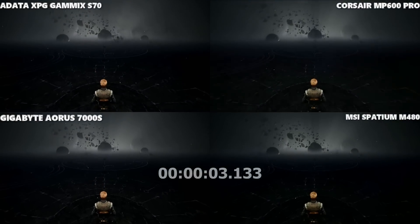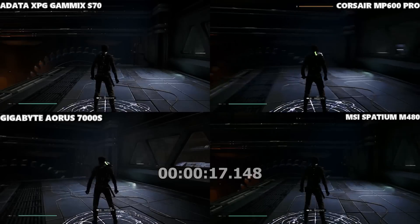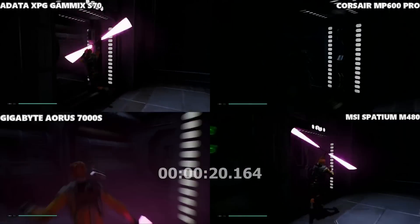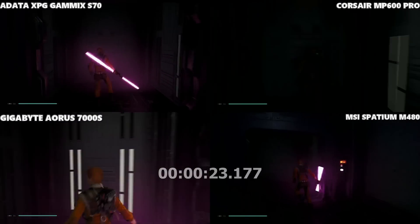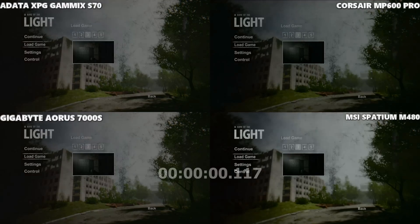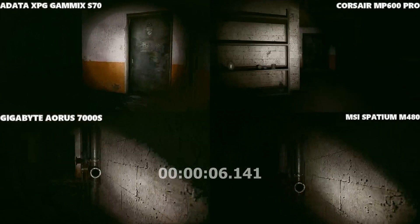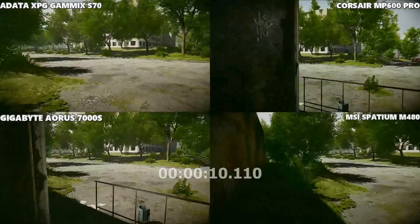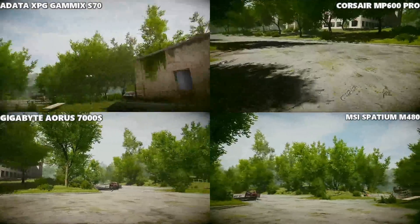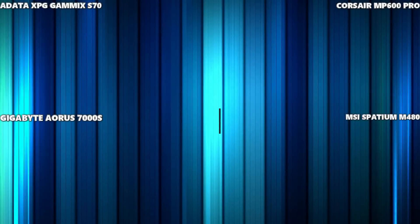Moving into Star Wars Jedi: Fallen Order — a full world test. It's one of the duller loading screens to watch, with a lot of black screen fading in, so the frame-by-frame analysis will be important here. I think the Corsair got it there. Next up, Rays of the Light — a world test from the title screen. As an indie game, every test so far has proven these games generally load at exactly the same time. I wouldn't be surprised if this is a dead heat tie between all SSDs.